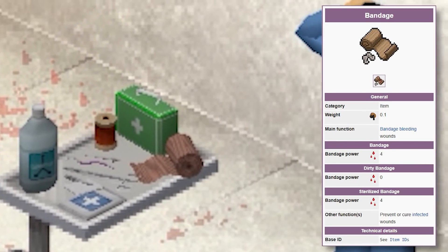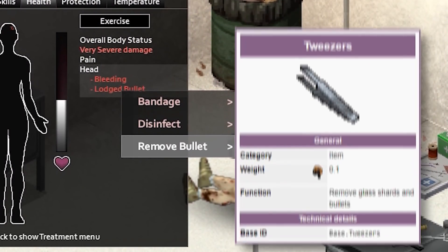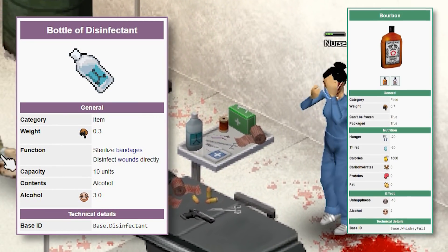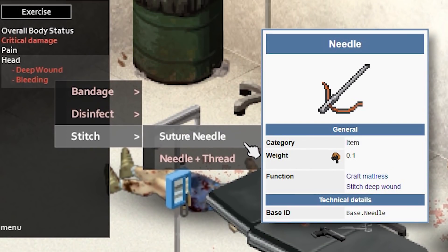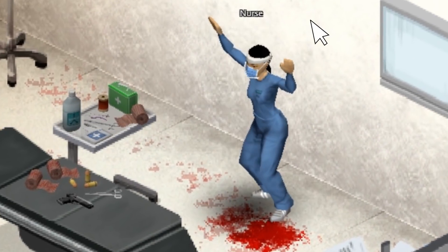A bandage can be used to stop the bleeding, but the bullet must be removed as quickly as possible with tweezers. Once removed, disinfect the wound with a bottle of disinfectant or alcohol, then stitch it up with a needle or suture needle. After that, bandage it up and eat a lot of food to speed up your recovery.